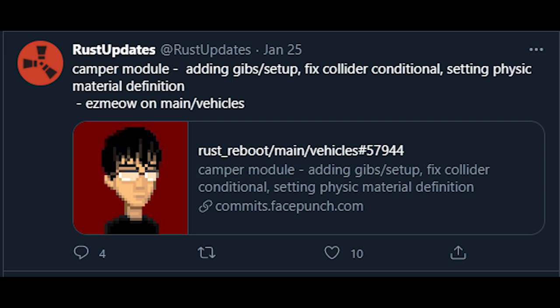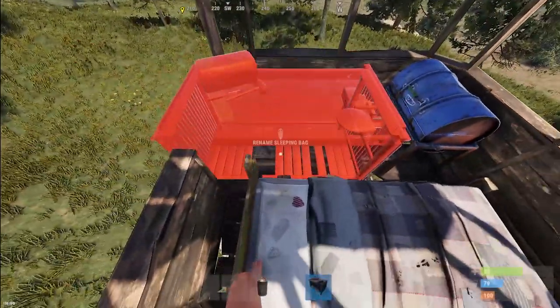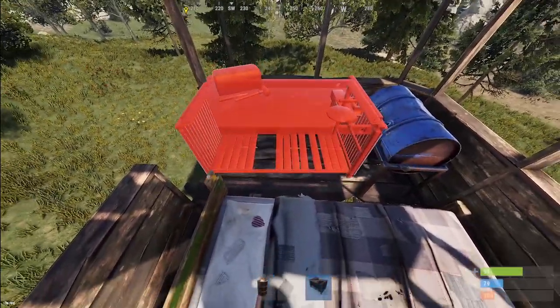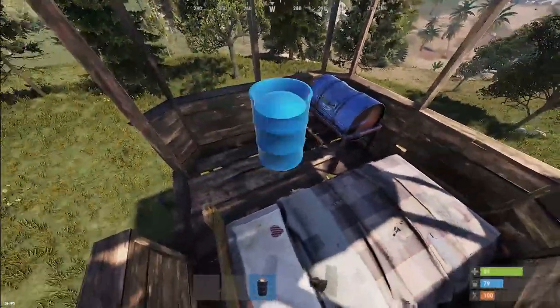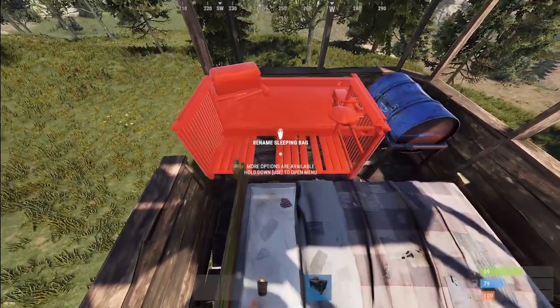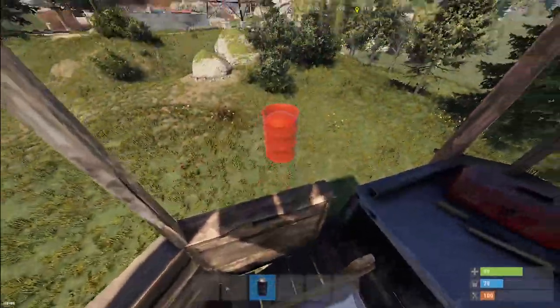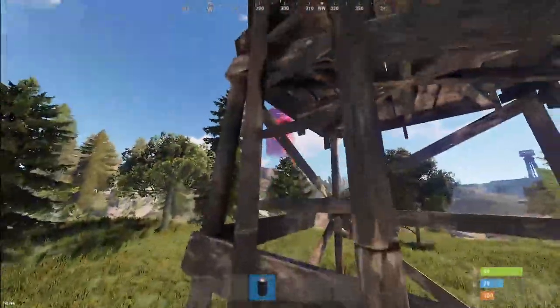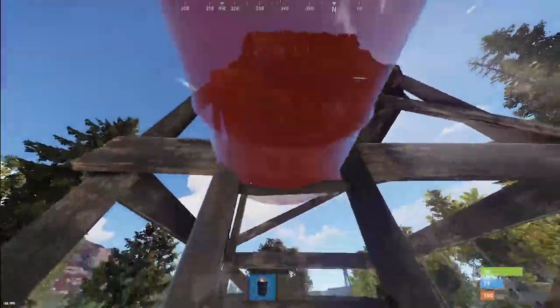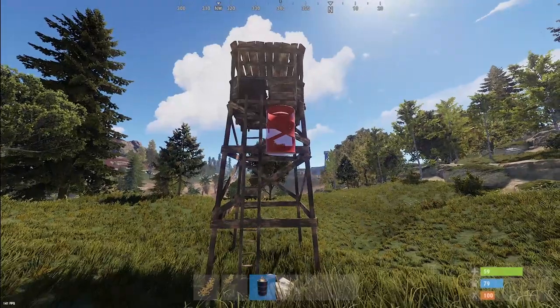Speaking of placeables — watch towers now have the ability to hold placeable items. You can get a barbecue up there, fit a bed, put a sleeping bag in. I'm not sure how easily you'll get in and out afterwards, but you can definitely make good use out of these now, and I think that makes them a tiny bit more practical.